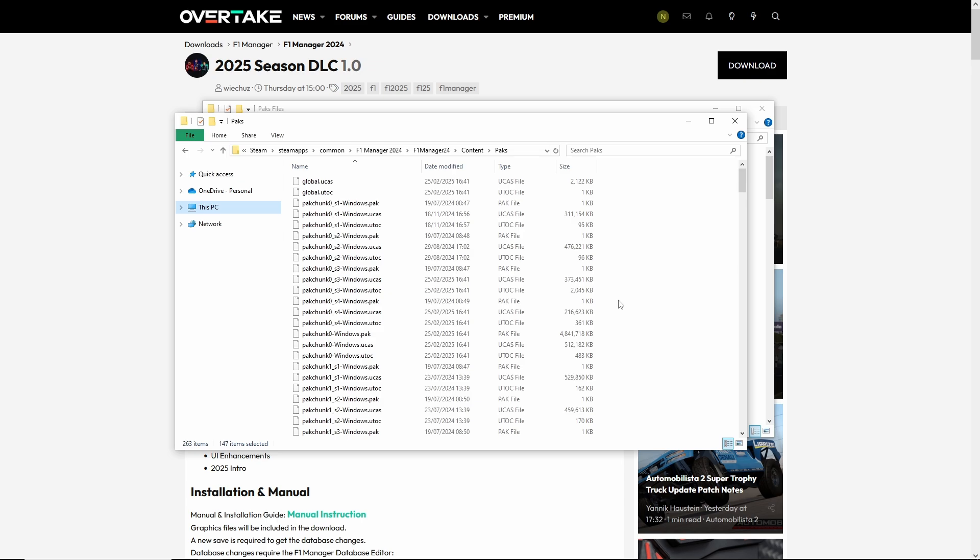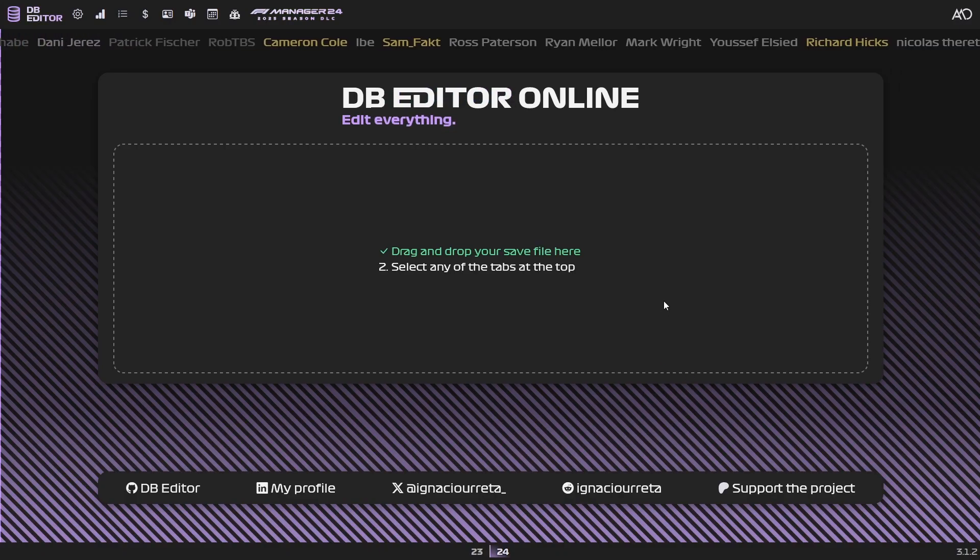If you don't know how to find your Pack folder or your Save File folder, I do have a video that goes a little bit more in-depth on that — I'll be adding it in a pinned comment, along with the 2025 Season DLC link on Overtake. From here we are going to be using the Database Editor for the second half. Once you've installed the pack files, fire up your game and create a completely new save game, which is highly recommended — that's the only way you'll get the full benefit of this. Once you have created that new save game, all you need to do is drag and drop.